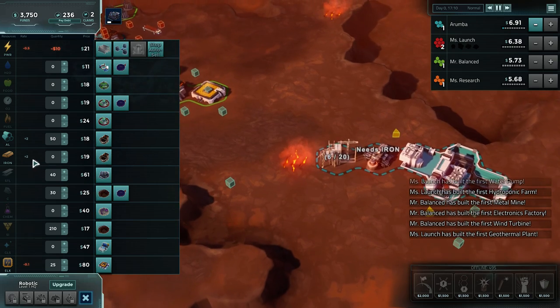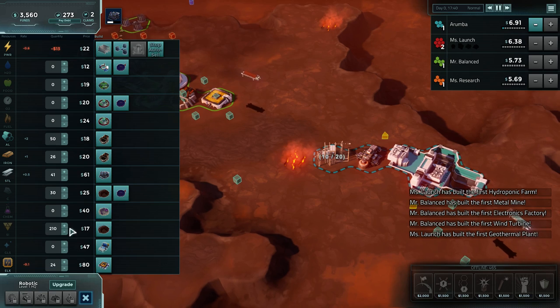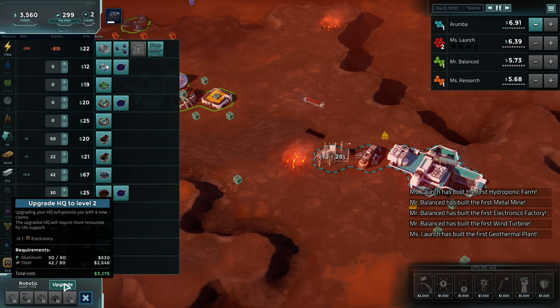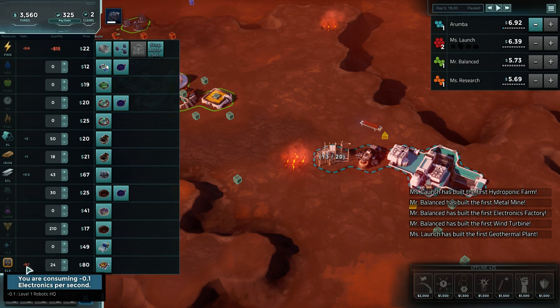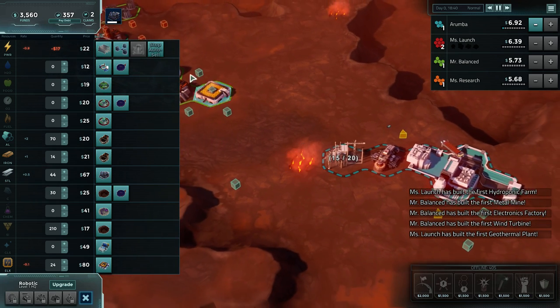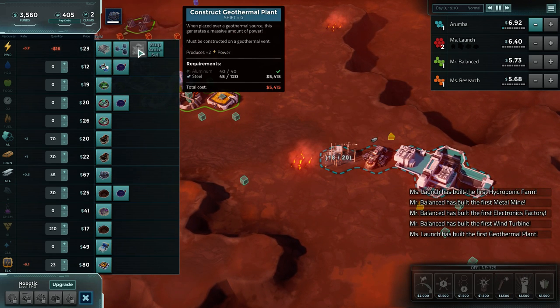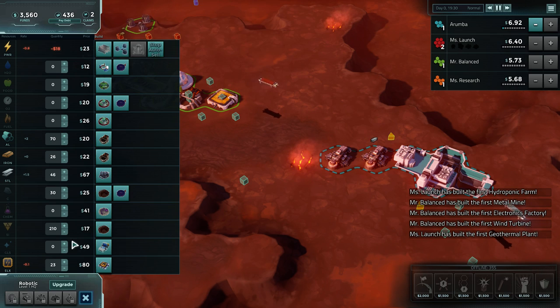We have just enough iron coming in to run two steel mills, which is great. Steel is the main thing slowing us down from getting our next upgrade, which will give us a bunch more claims - four more claims. It will also increase the rate that we consume electronics, which as robots is kind of like our food. To actually build this upgrade it takes a bunch of steel, or we could use cash to buy steel off the market - but we don't really want to do that.